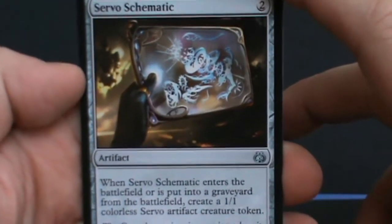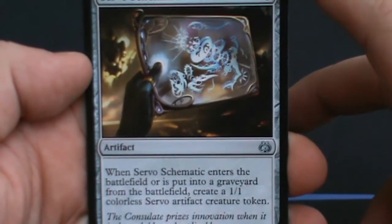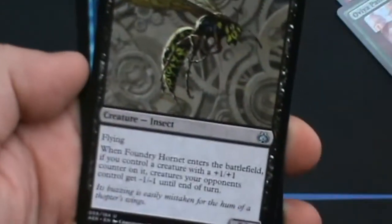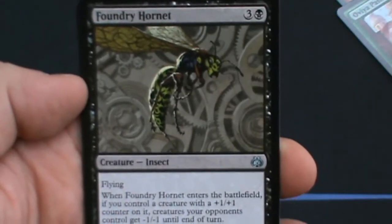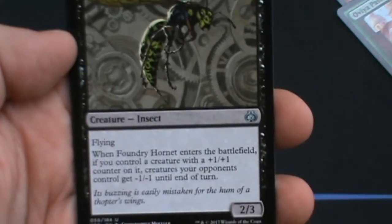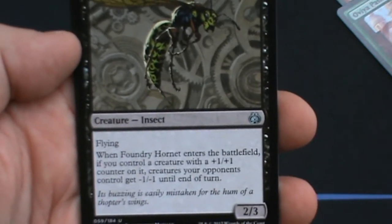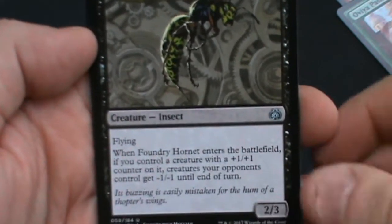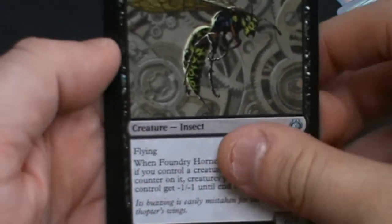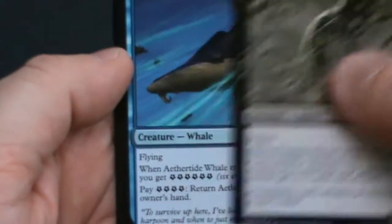Next uncommon: Servo Schematic — a 2 mana artifact that creates a 1/1 servo when it enters the battlefield or is put into the graveyard. Then Foundry Hornet for 3 and a black — it's an insect, 2/3 with flying. When it enters the battlefield, if you control a creature with a +1/+1 counter on it, creatures your opponents control get -1/-1 until end of turn. It's a decent after-combat trigger.